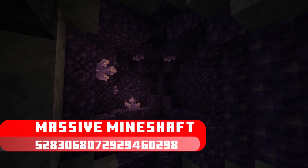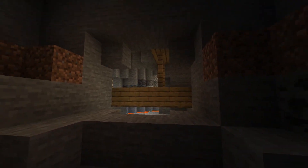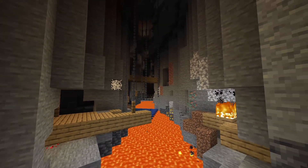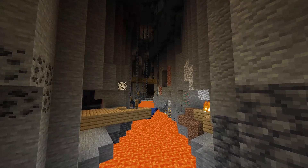The second seed on the list has a massive mineshaft along with some amethyst geodes — and when I say massive, I mean huge. This thing is smack dab in the middle of a ravine, giving you plenty of possibilities for an underground base or keeping you exploring for quite a while while getting all that sweet new loot.